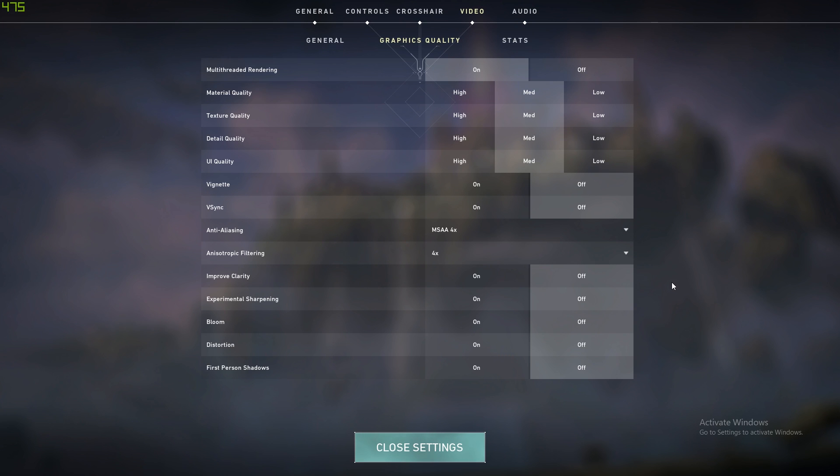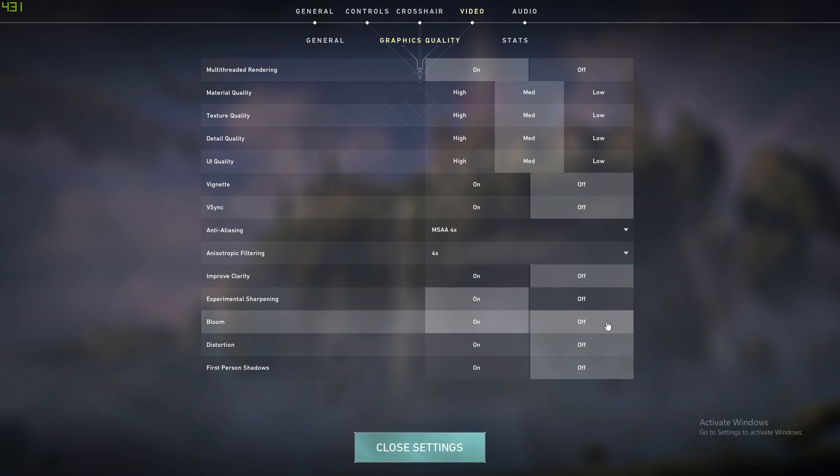Valorant has a new option called experimental sharpening. The first thing you need to know is that it doesn't work unless you turn on bloom as well. I know that's weird, but that's how they designed it.